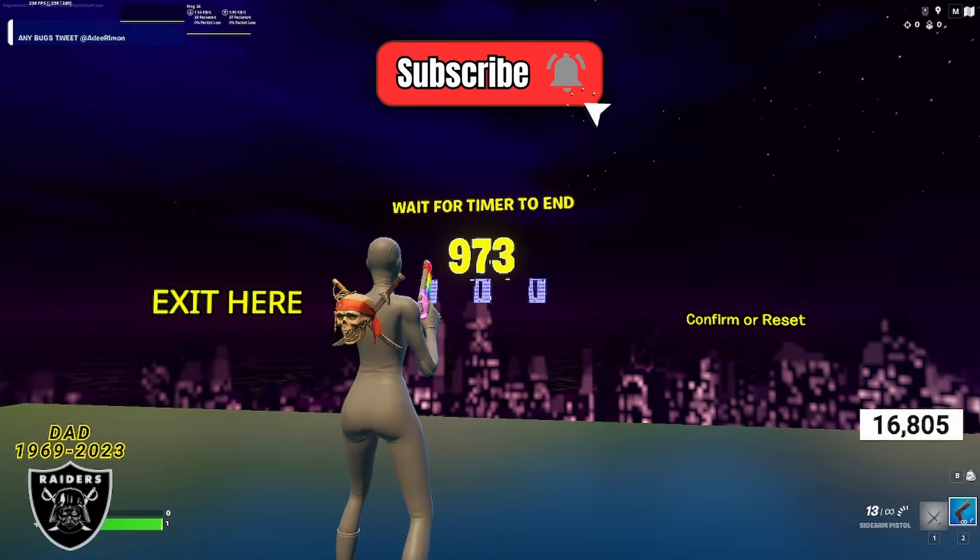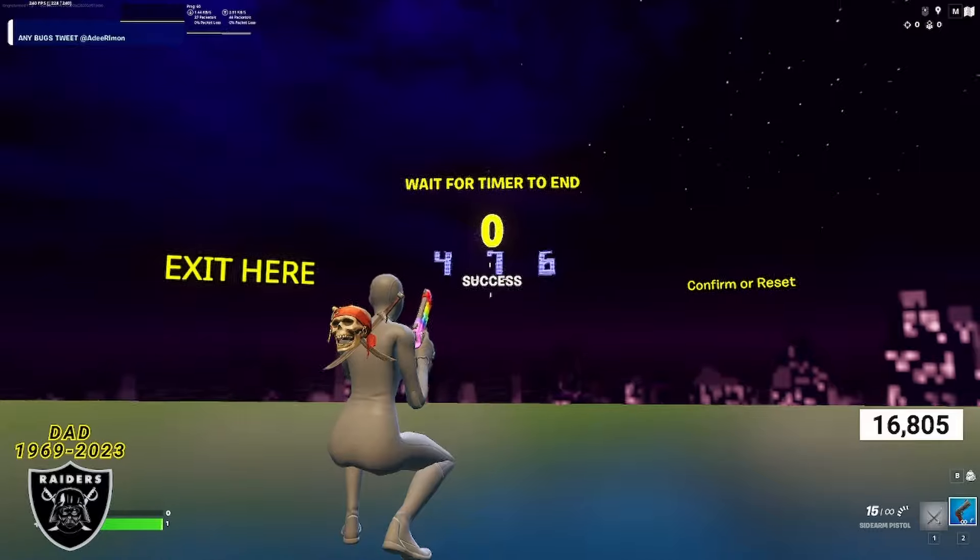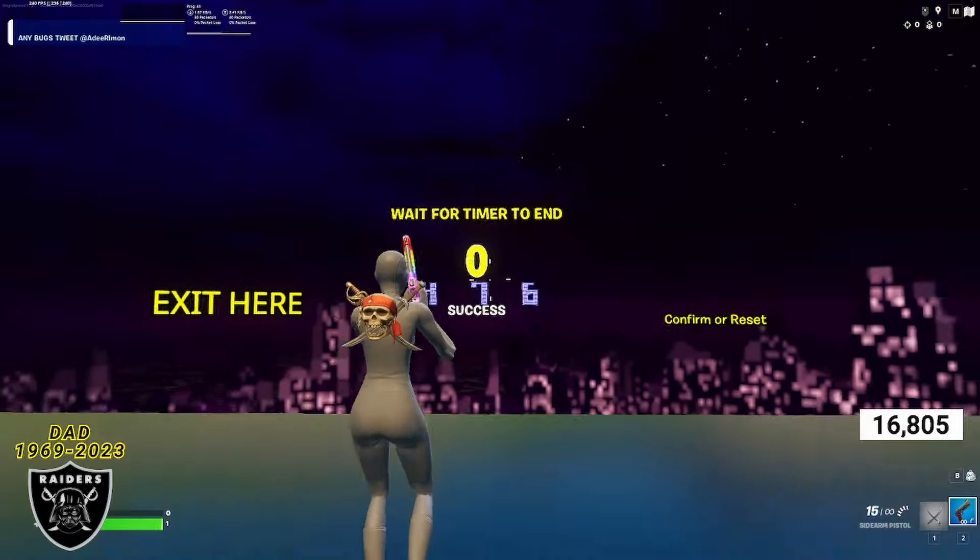I'll be seeing you guys in about 15 minutes — I'm going to go do some laundry and make a snack. Once this timer says zero, I'll be giving you guys the password and showing you where every hidden XP button is.